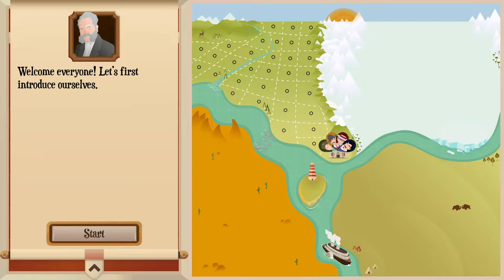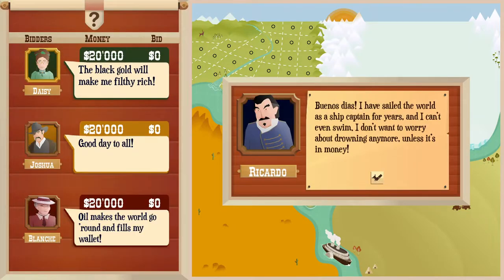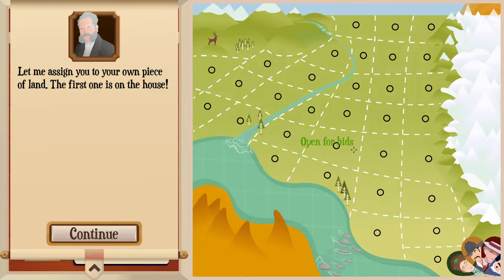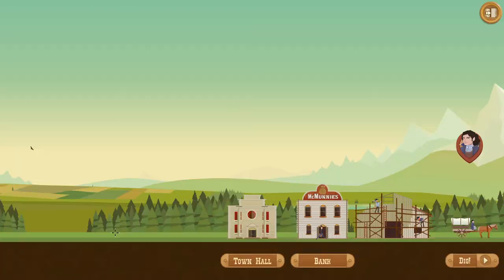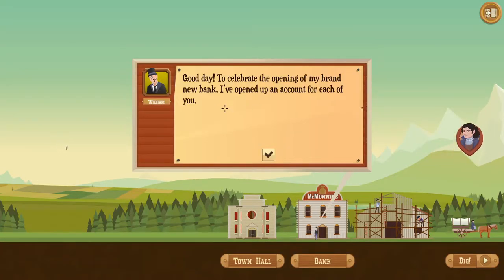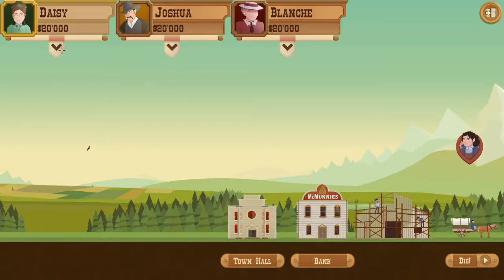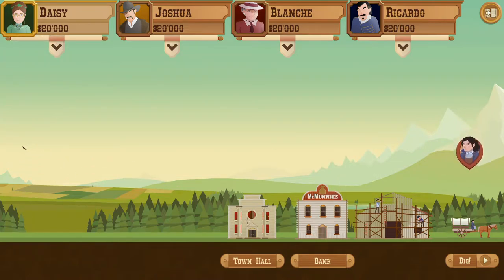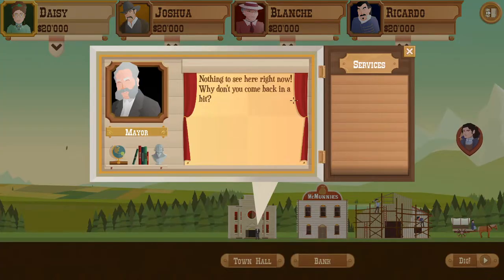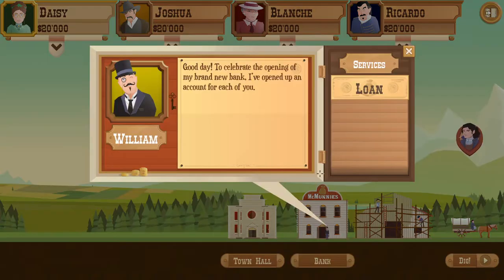There's an intro sequence welcoming everyone — I don't really care about that. You start off playing and bid on land. The first one is free. There's also a bank intro where they open up an account for each of you, and we all start with $20,000. As you complete each level, new buildings will continue to be built, like the town hall where you get your land claim papers.